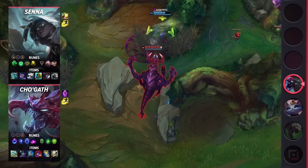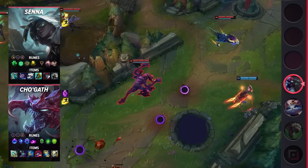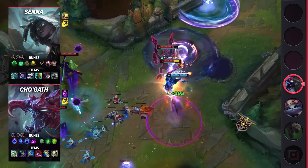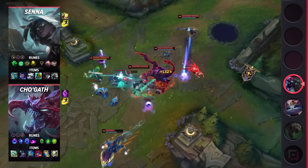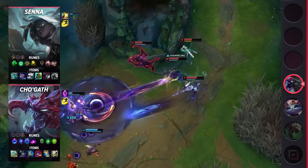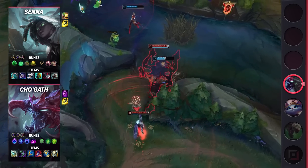Moving on to Senna's build, you're going to be taking Flash and your choice of either Heal or Barrier. For your runes, make sure you take Grasp, Font of Life, Bone Plating, Revitalize, Presence of Mind, and Legend Alacrity. These runes will help you scale into a powerful marksman with a ton of HP. Plus, you'll even get bonus damage from your trades thanks to Grasp. When it comes to your items, you'll be building Black Mist Scythe, Umbral Glaive, Boots of Swiftness, Divine Sunderer, Black Cleaver, and Titanic Hydra.